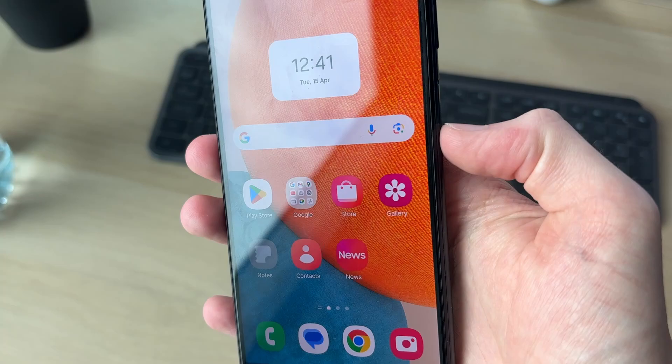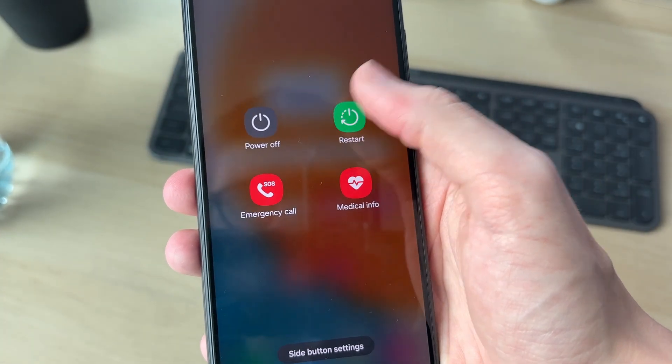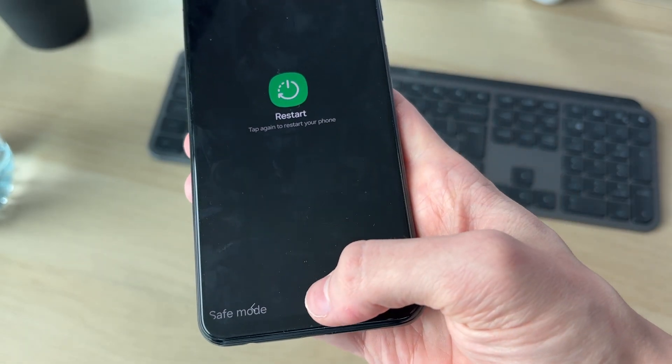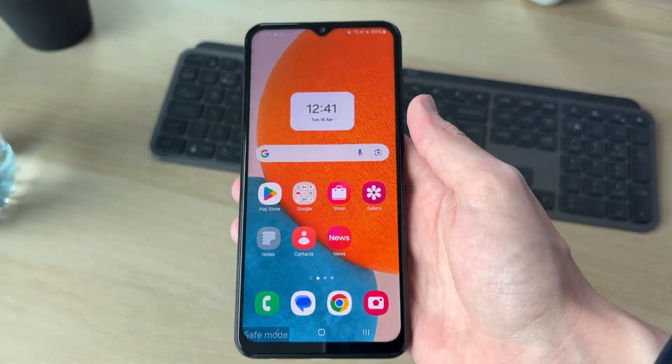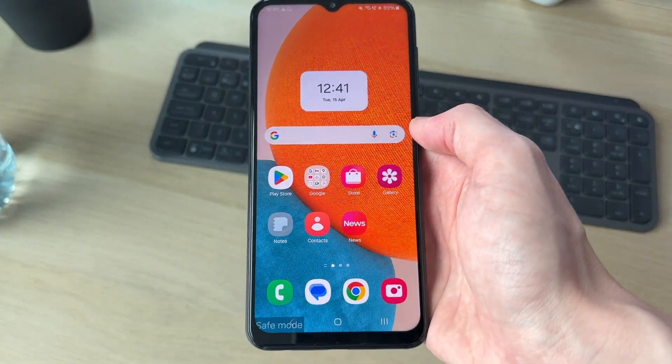However, if you didn't get that notification, alternatively you can press and hold down the side power button. You can then press 'restart' and confirm restart again. Your device will restart and when it does it should be out of safe mode.